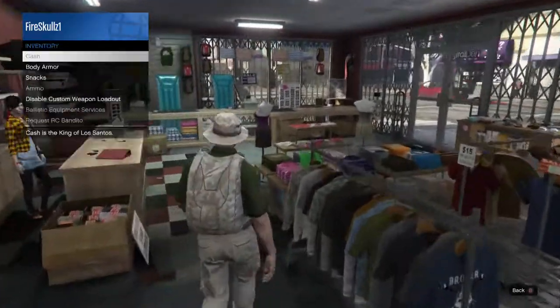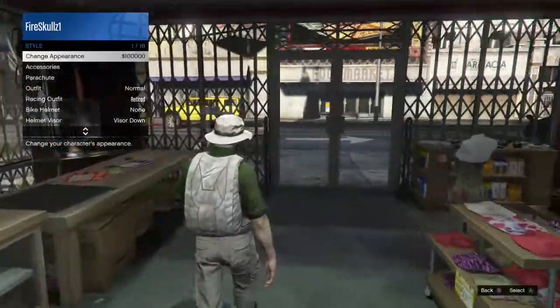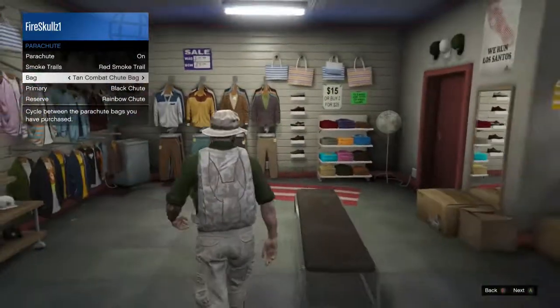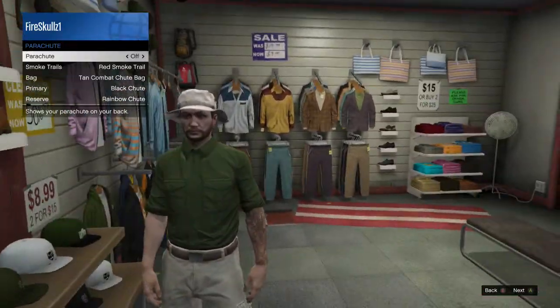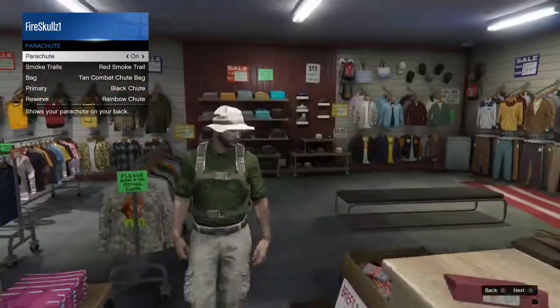Last but not least, inventory — oh god, they actually changed it up a bit, so I don't know. Parachute, in the style. The bag is a tan combat chute bag. I just have it for the straps up front. If you don't, it looks like this — and I mean, not as good, to be honest.